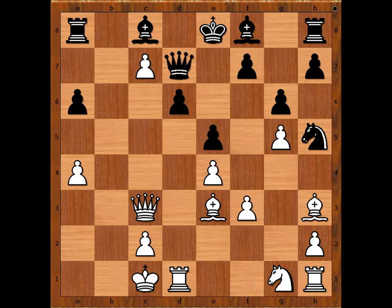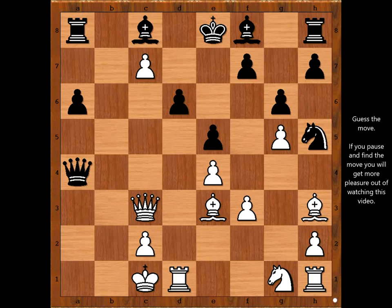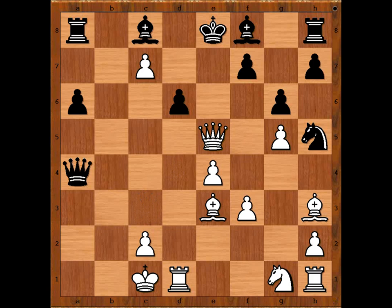Bishop to H3, attacking the Queen on the other side of the board. Queen takes on A4. White to move. This is the most interesting moment of the game. Please pause the video and find the best move for White. Nenad Verčec captured the pawn on E5 with check. What a move!